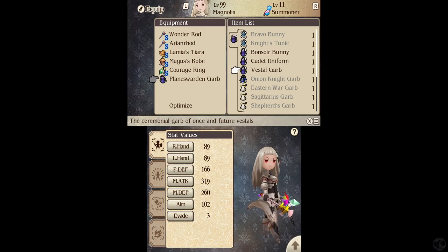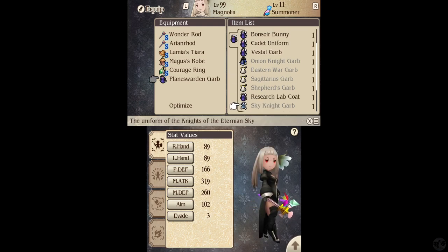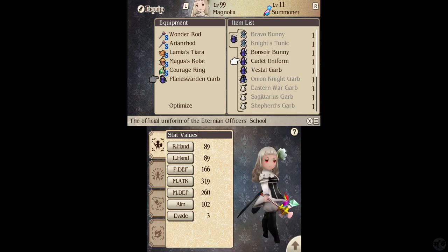We have the Vestal Garb, which also looks good, but it's got those things near her legs which jut out — I'm not a big fan of that, otherwise it looks great. And we have the Research Lab Coat, which also gives her a pair of glasses. I really like the Plains Warden Garb, although the Cadet Uniform looks phenomenal as well. I'm really torn between these two, especially since it curls her hair, which is really cool. I think I'll stick with the Cadet Uniform for now.